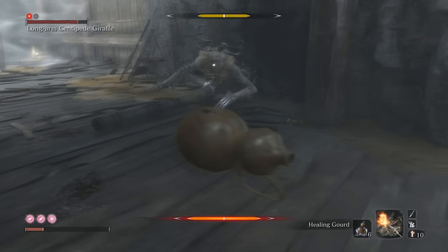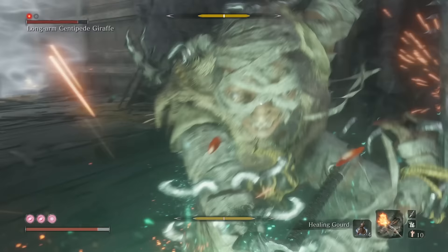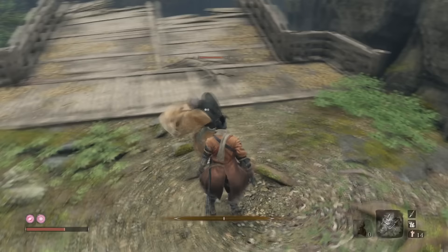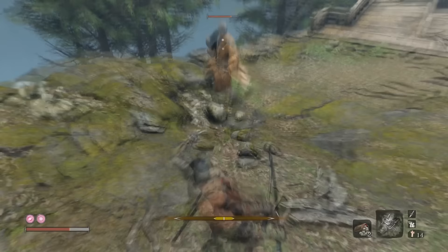If you do take an unblocked hit, you'll notice your character falling off balance. This stumble can be resolved by blocking or dodging — and blocking is better. Your recovery is actually immediate if you turn it into a deflect.